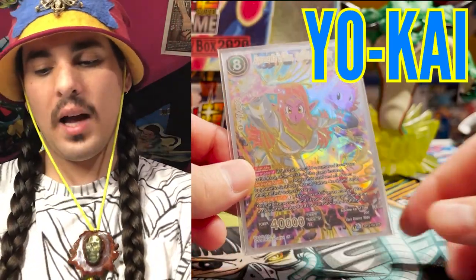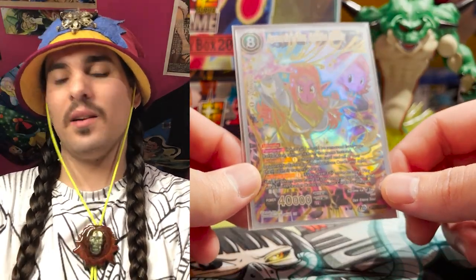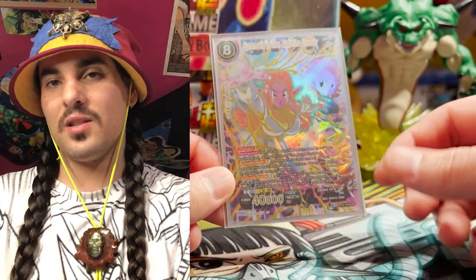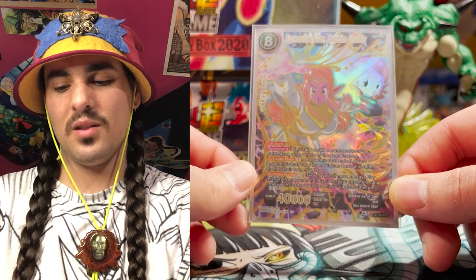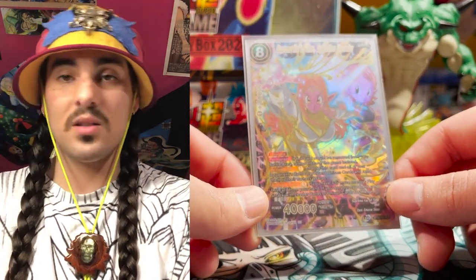And last but not least — Yokai. Best looking card in the set. Realistically this card doesn't get there — it's a 40k beatstick. If you're playing against blue, it's going to have some utility in getting rid of their unison. But this card is just going to be in your energy because it looks so good. If I have this in my opening hand, I'm charging it because it just looks gorgeous, and I get to look at it the whole game.